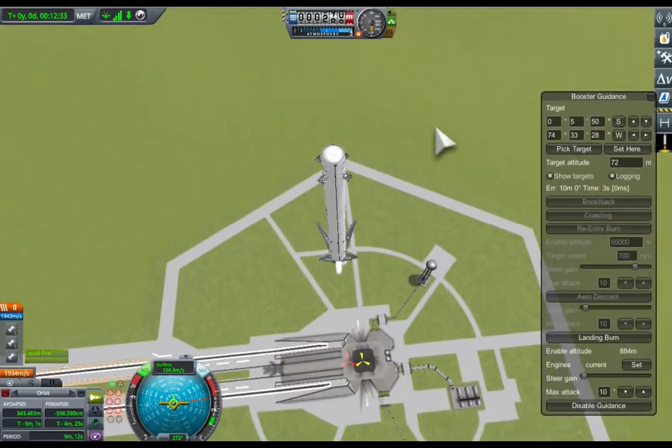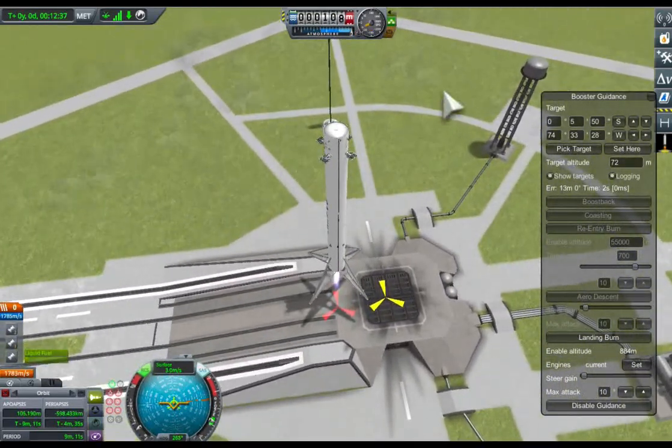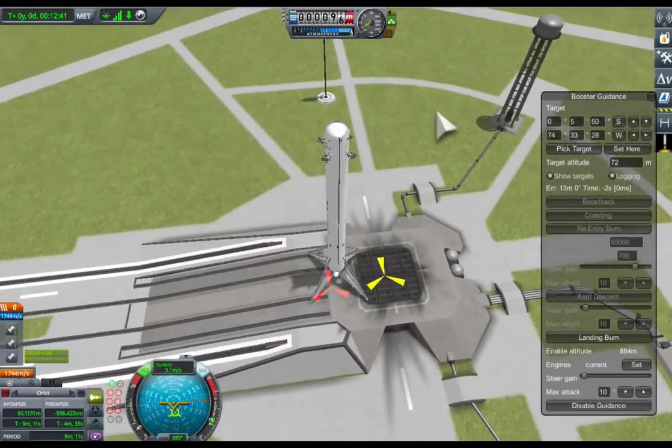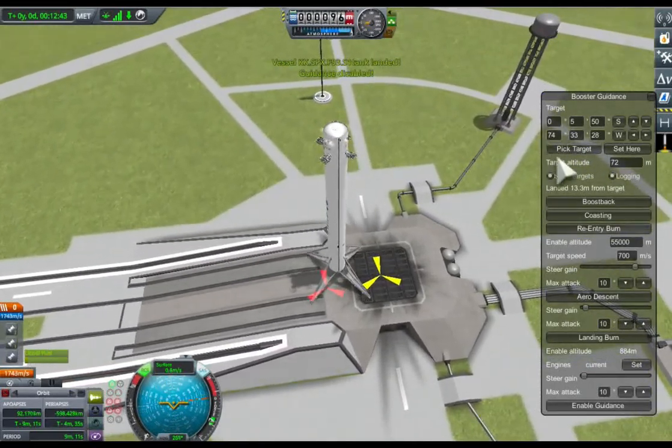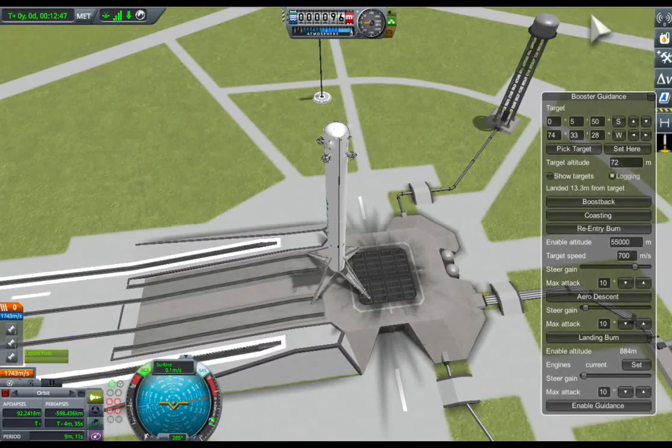Booster Guidance is a mod for Kerbal Space Program that lets you set a landing position and fly your booster back to land at that point, steering much as a Falcon 9 does for its boost back and landing.